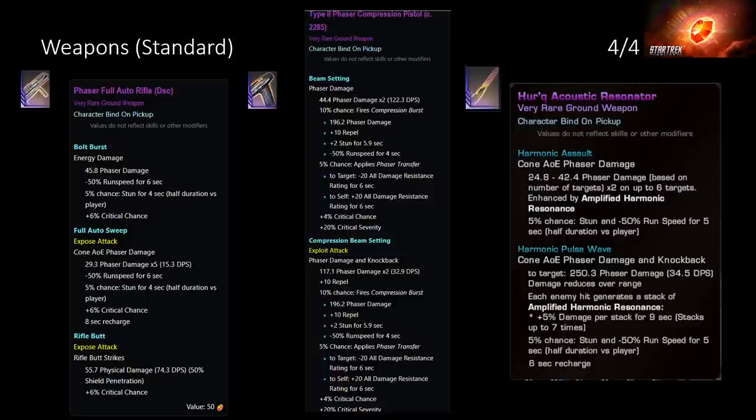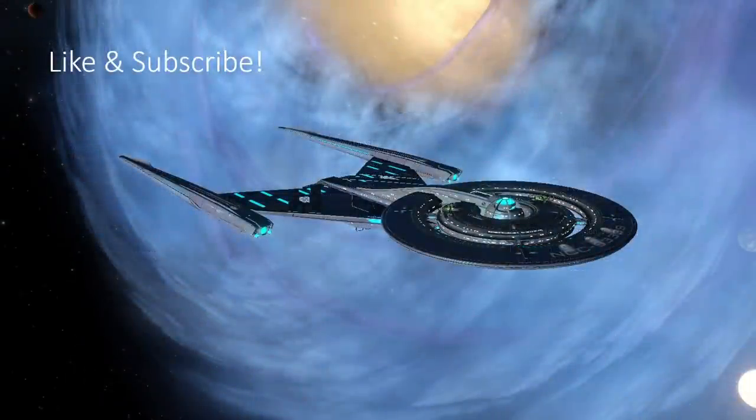Anyway, that's basically all the space and ground gear inside the game that you have to use Lobi to get. Thank you all for watching — hopefully you found something useful. Sorry this video came out later than expected; I've had some stuff happen in real life. If this is too late for you, wait four to six months and there'll probably be another Lobi sale and you'll be able to buy the consoles you want for your starship and ground team. Thank you all for watching and enjoy the rest of your day.